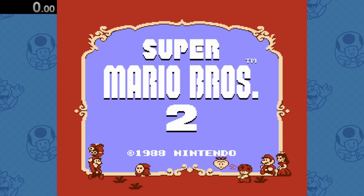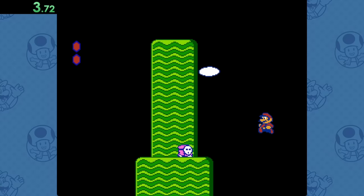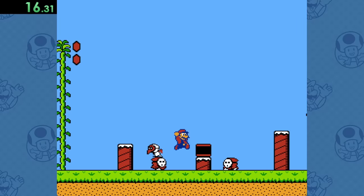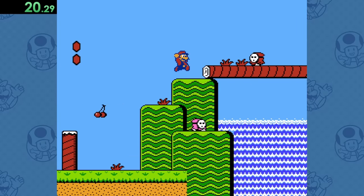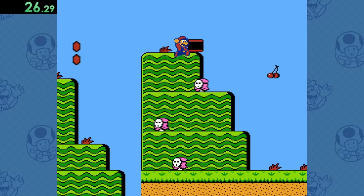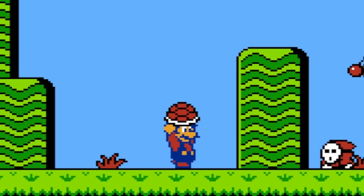On to Super Mario Bros. 2 now, and as I'm sure most of you already know, Mario 2 wasn't originally a Mario game, but instead a reskinned version of another game, Doki Doki Panic. So because all of the enemies in Mario 2 actually come from Doki Doki Panic, there are no Koopas in this game. But that being said, there were some visual adaptations made to better fit the Mario theme, including this Koopa shell you can pluck from the ground here.